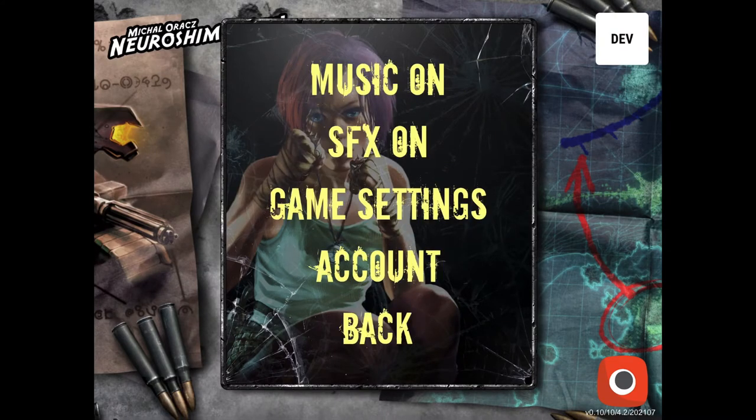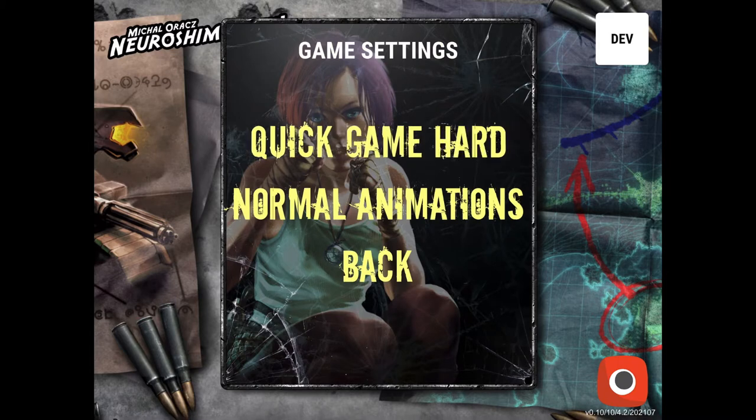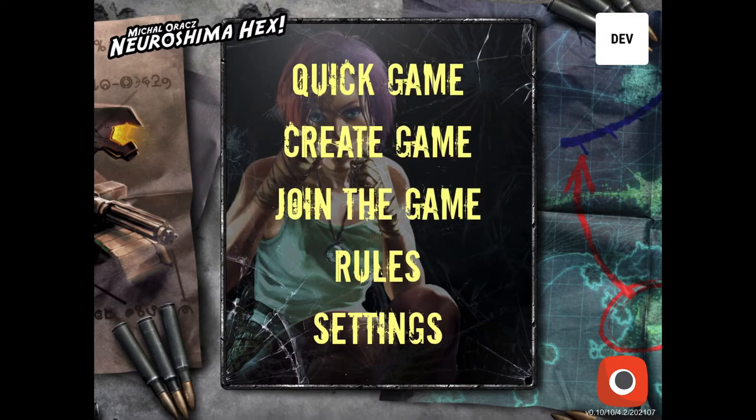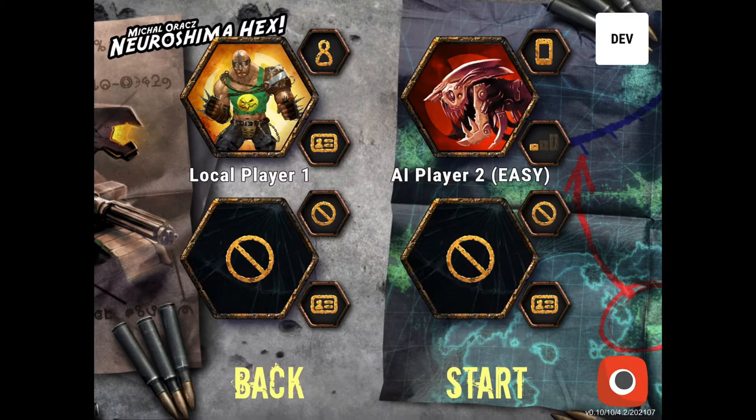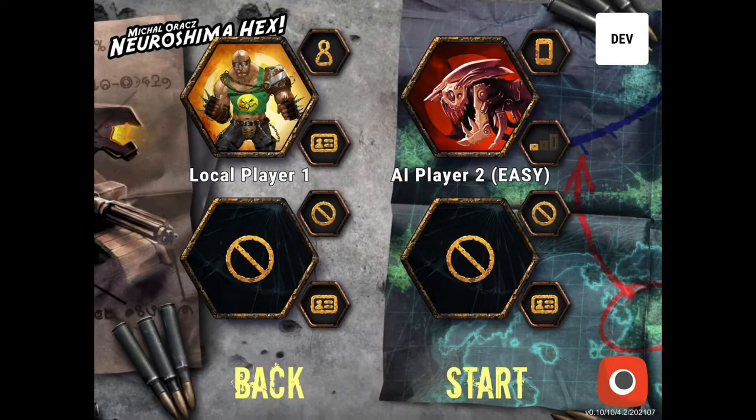And then we've got Settings: music, sound effects, game settings. Let's turn the music off. Quick game is set to medium — you can select the difficulty. Normal animations versus fast, to your preference. So let's do... yeah, let's stick with Hegemony. Let's do a hard AI.